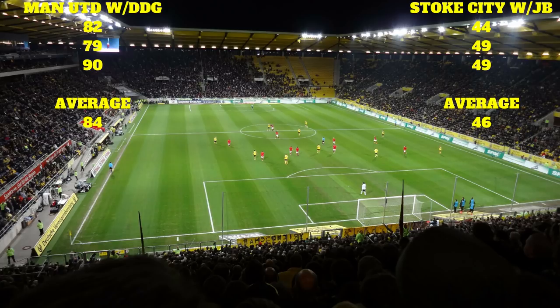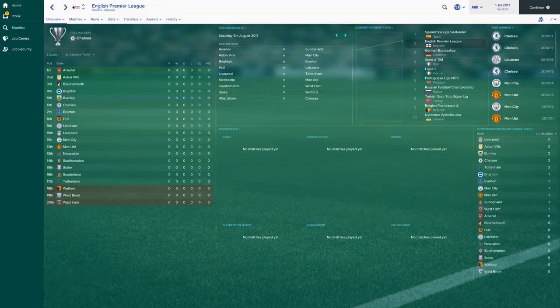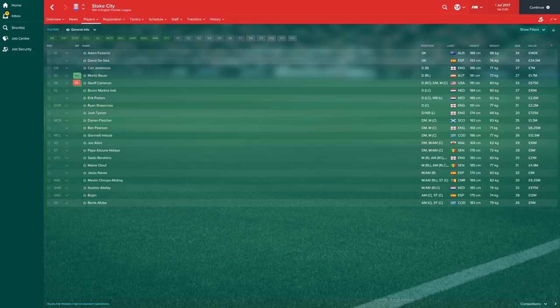Now I'll quickly do the switch: Jack Butland with Manchester United and David De Gea with Stoke City. Same thing — one year at a time, the 2017/2018 season, three times to grab an average points total.